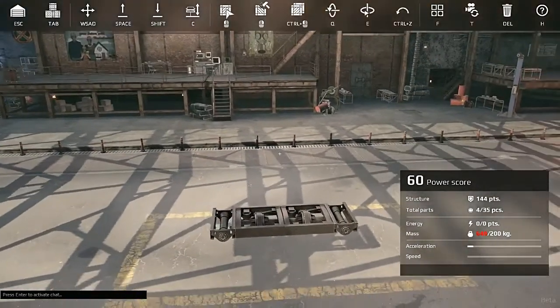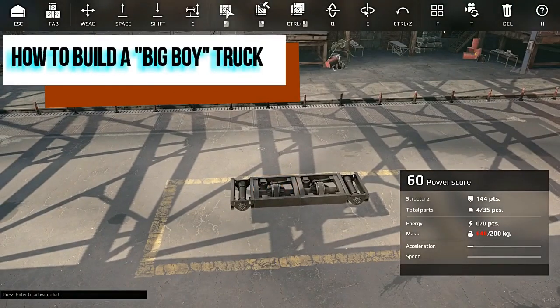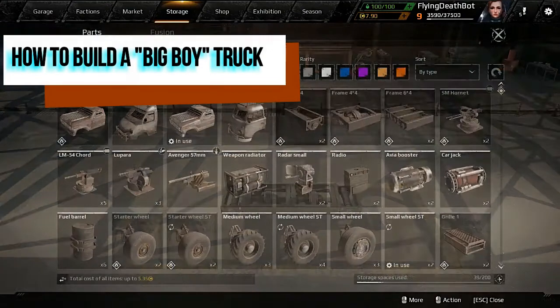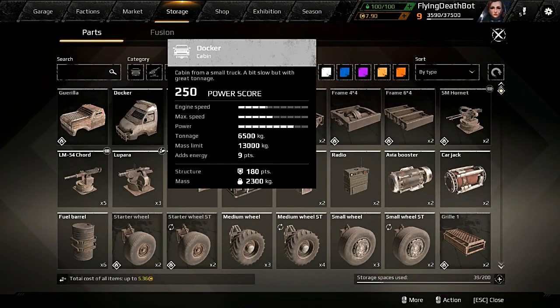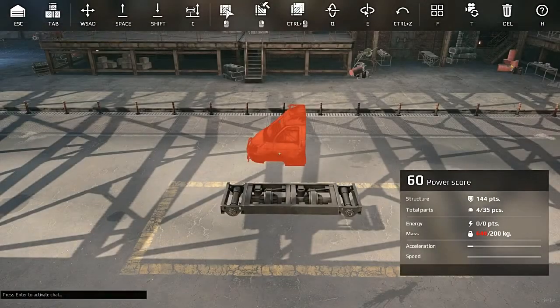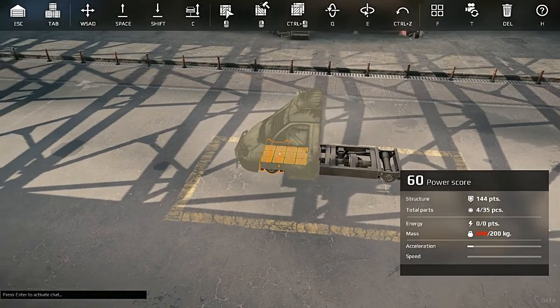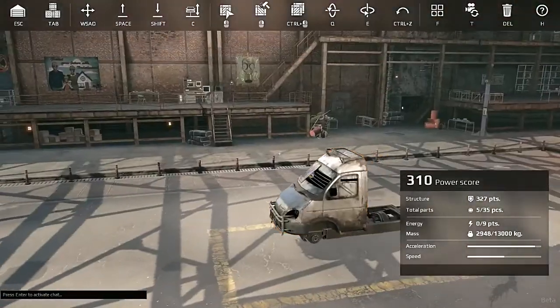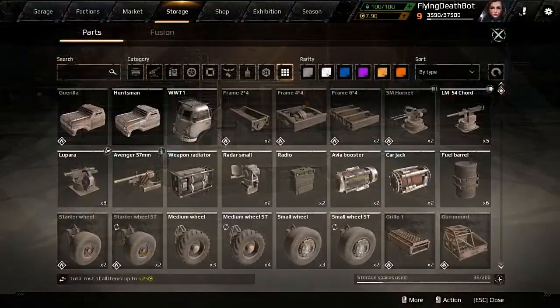Hey guys, Mr. G here with some Crossout. Today we got to level 9, so we got a new cab. We're gonna play around with the docker. It's a small truck cab. You can make a little bit of a heavier duty rig with this thing, and man is it ugly. Let's see what we can do with it.